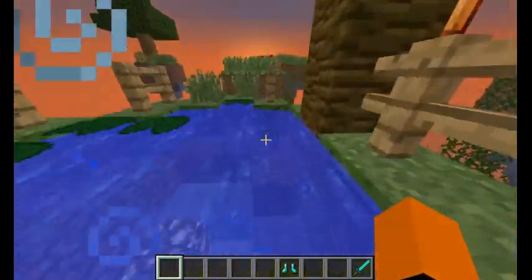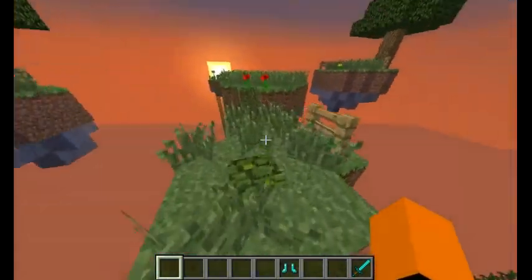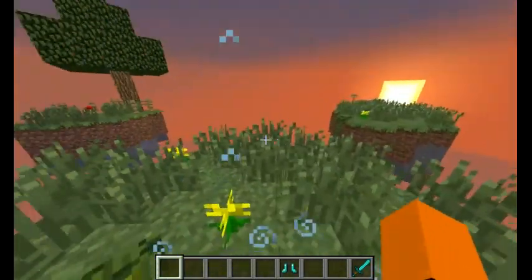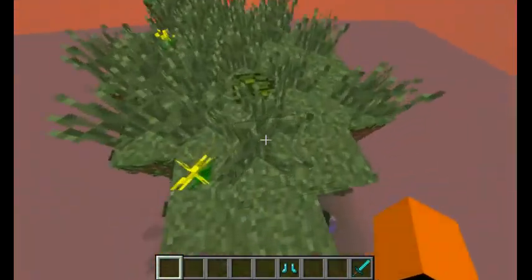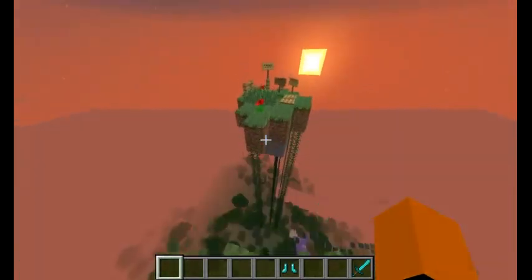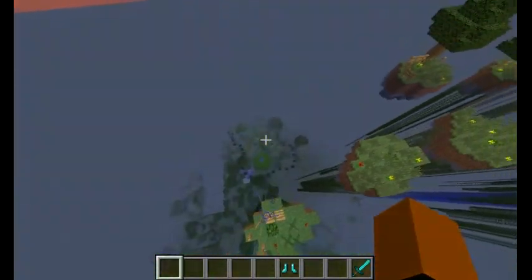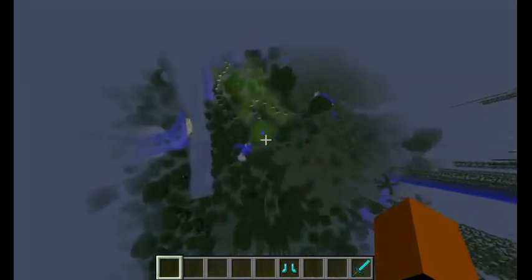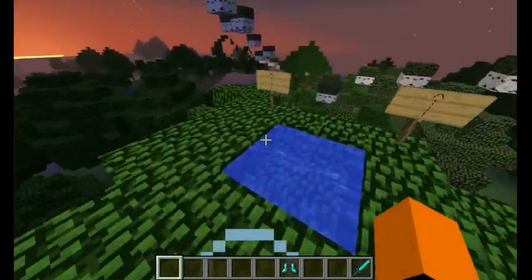I actually have not done a Minecraft parkour map in a while, and this one seems like it's worthwhile. They personally asked me, and it's actually a really awesome map. Jump down there. Do I have to fall in the water? I never make these types of jumps — don't put these jumps in, I cannot make them.